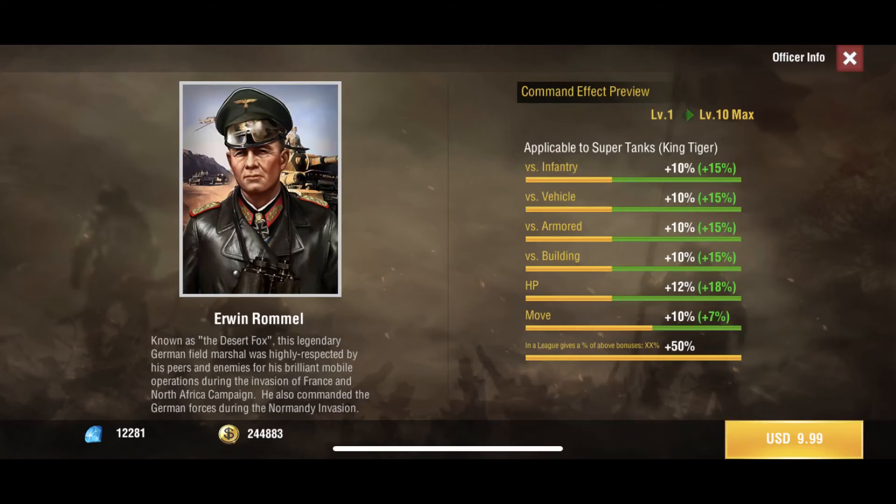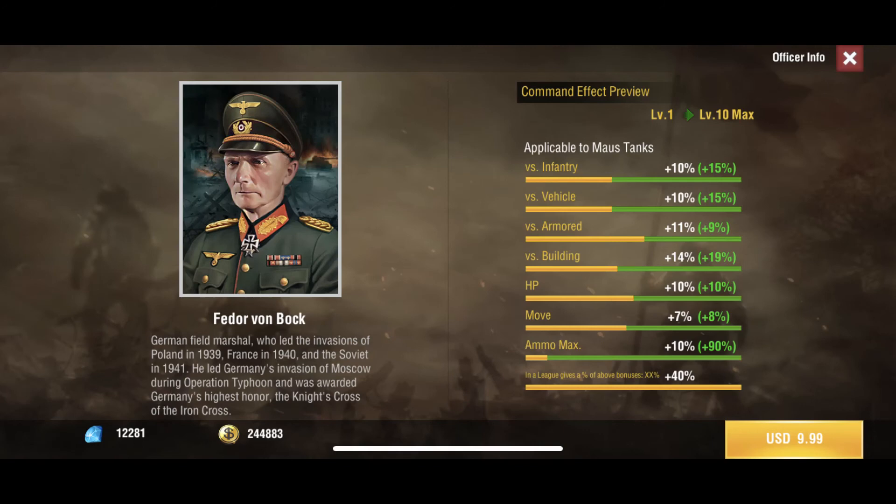Moving along to King Tigers — $10 gets you plus 30 HP, plus 25 building, plus 25 armor, and a little move speed. Pretty solid pickup. I don't know too many people who run King Tiger tanks, but if it's up your alley you can pick this guy up. The Maus tanks — I have seen these before, very late game, kind of interesting to use. This is your officer for it, the only one aside from the overall all-tank officer at the beginning. Pretty solid, $10, cheap.